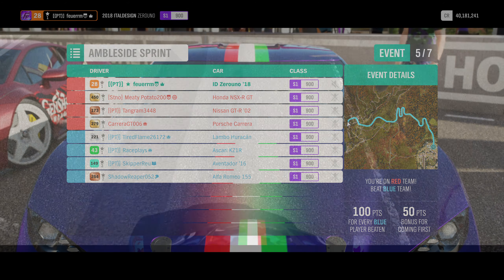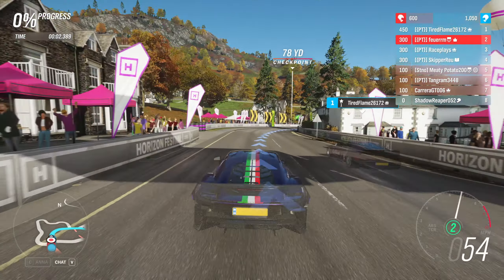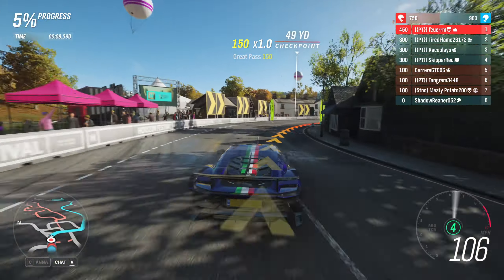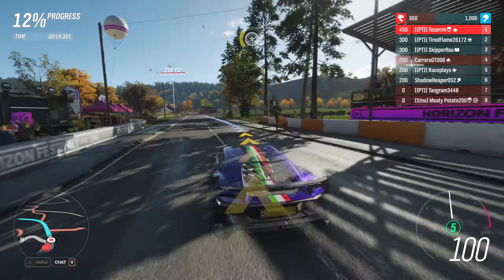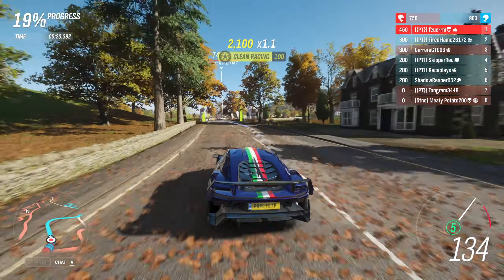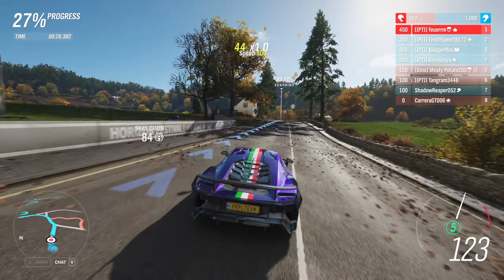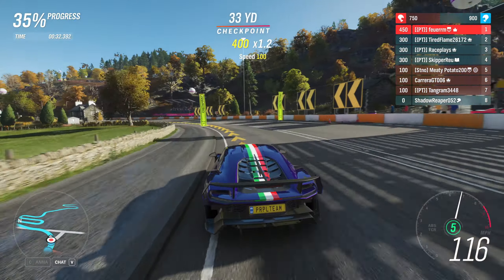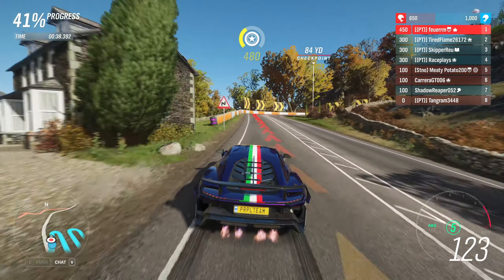In this next set of races, we've had some people switch their cars around. Meaty Potato is now in his NSXR, Tangram is in his GTR, Carrera is still in his Carrera, Flame is in a Huracan because I think he got tired of that Bentley not handling well, Race is still in the Ascari, Skipper is in an Aventador which in my opinion is somewhat similar in looks and in general to the Zero Uno, and Shadow Reaper is in the Alfa Romeo 155. Shadow Reaper always goes for the faster cars that might not be as stable, but typically if you can still drive them well, they can get up to a very high speed and do extremely well on some tracks.